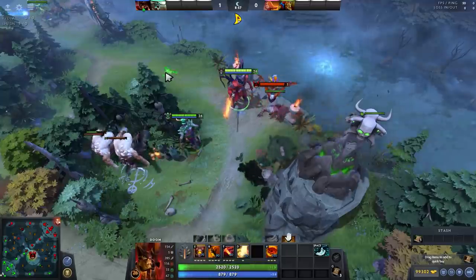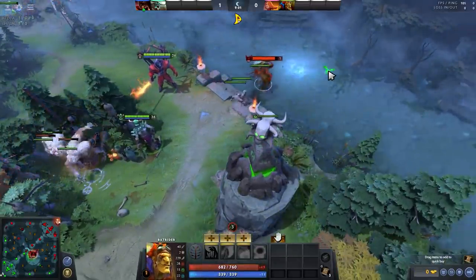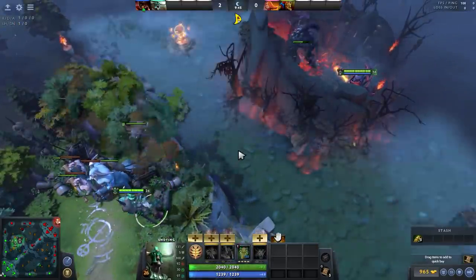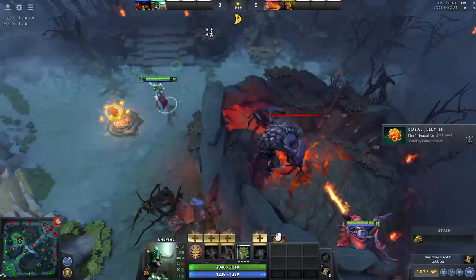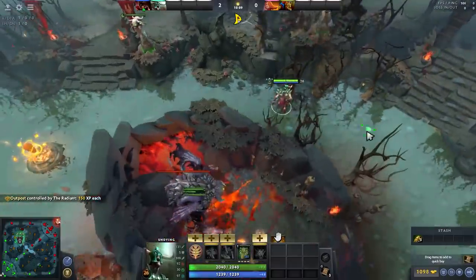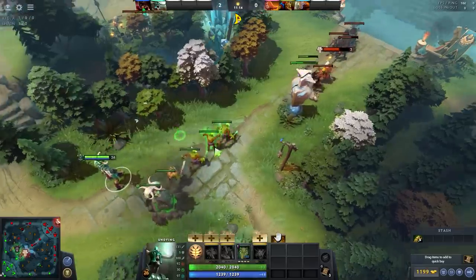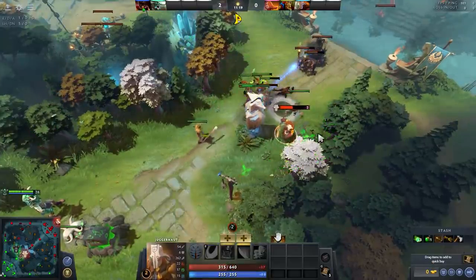It is very common to see tombstone placed on a cliff during fights, but in situations when there are no cliffs, it is important to understand the full range of the zombie spawn to fully utilize the positioning of your tombstone. Placing the tomb in the middle of the fight might look like a good idea, but the tomb will be very vulnerable to attacks. Instead, try placing your tomb 1000 units away from the teamfight. The zombies spawn 1200 range away from the tomb, and placing it 1000 units away will force your opponents to either dive the tomb or run away.